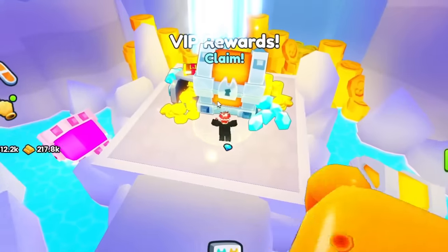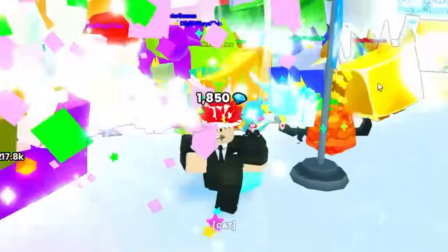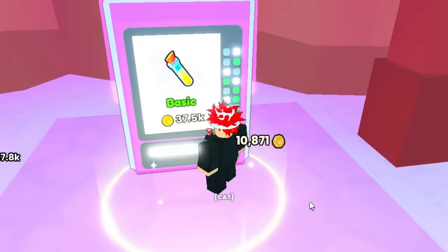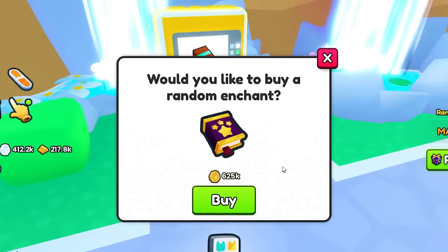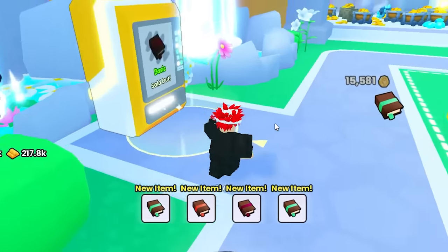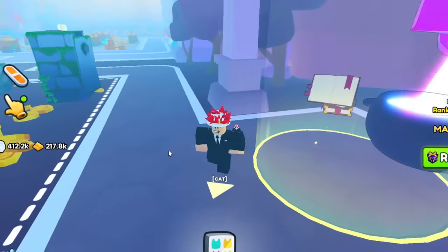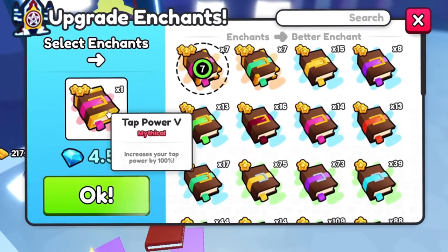Those are the ways. You can also get VIP rewards — it's actually really, really good. VIP is actually a pretty insane thing, but I don't know how long this method will work. So make sure to collect stuff like potions and enchants because people will buy them in the training plaza. You can also fuse enchants to level them up and upgrade potions so you have better potions to sell. I'm upgrading my enchants right here — let's get a tap power 5.